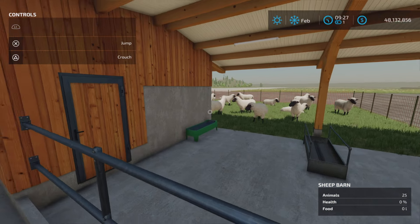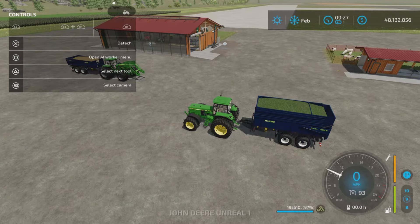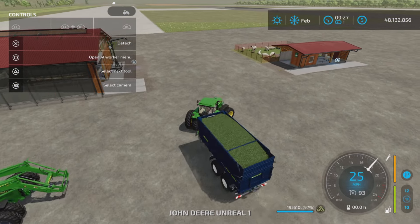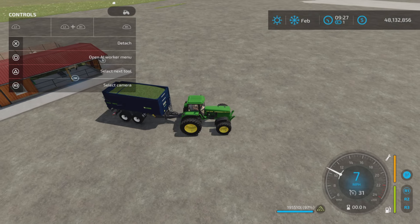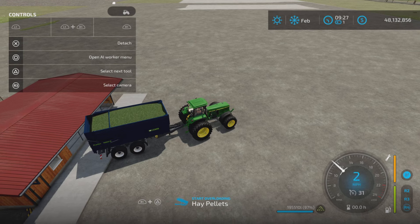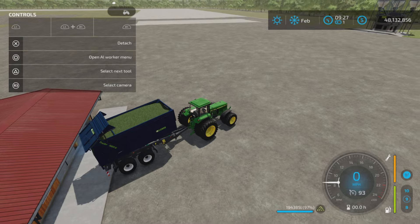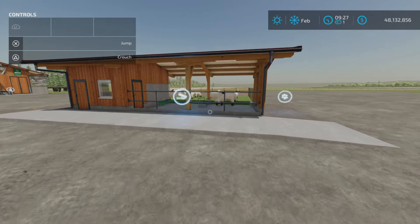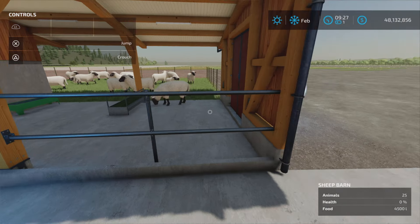Sheep barn — a sheep barn eats hay. Maybe we have hay pellets in here. Let's back this up and find the trigger. Hay pellets — yes, indeed. Sheep take hay pellets. And there we go — yes, indeed they do.